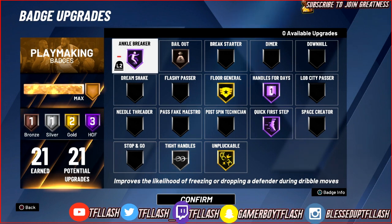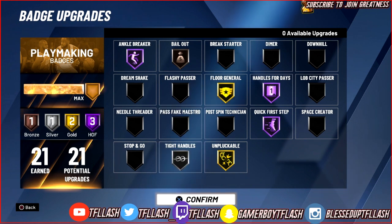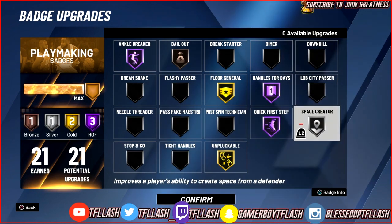Tight Handles is basically obsolete now. The only way Tight Handles is effective is if you're using Pro 3 hesitation and spamming that. Other than that, Tight Handles is no good. With Space Creator you get a lot of ankles if you utilize hop steps effectively. Watch my Space Creator video on the best Space Creator animations — it'll teach you how to play it and do hop steps and spin jumpers. This is the best badge you can use as a playmaker.